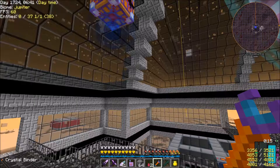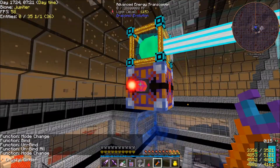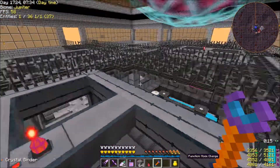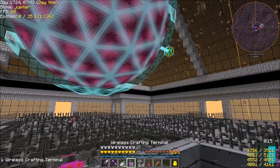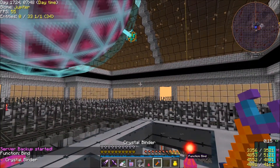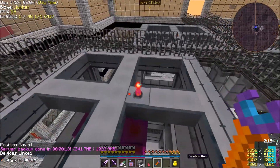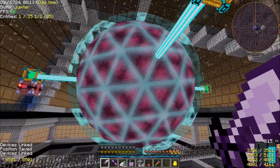Connect up an advanced energy transceiver onto the pylon on the side. Shift right click the crystal binder to mode-change — this one's going to be output five times transfer, this one's going to be input five times transfer, and over here input five times transfer. Now shift right click to bind mode — right click that, connect it to this one, then right click this one to that one. Now we should be able to get energy into our energy core.